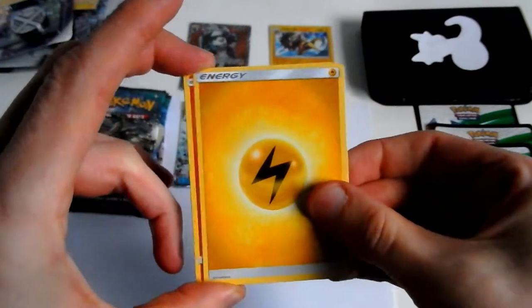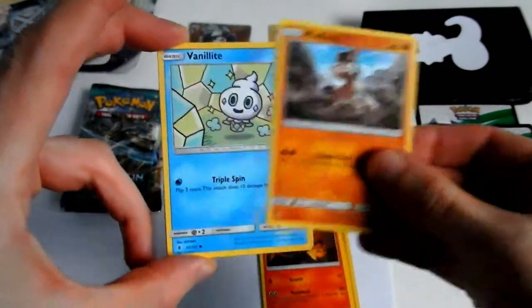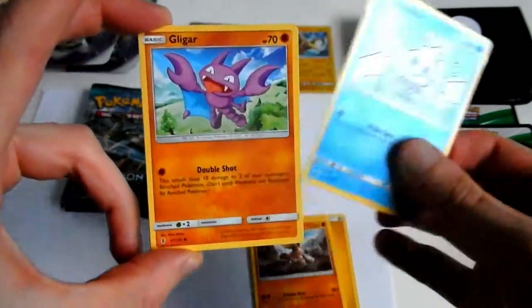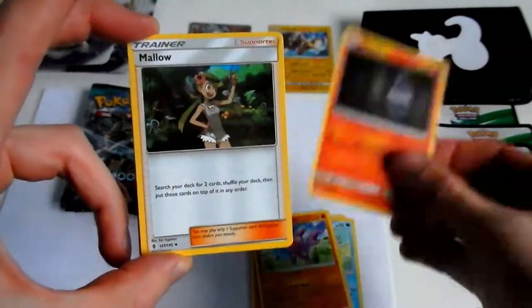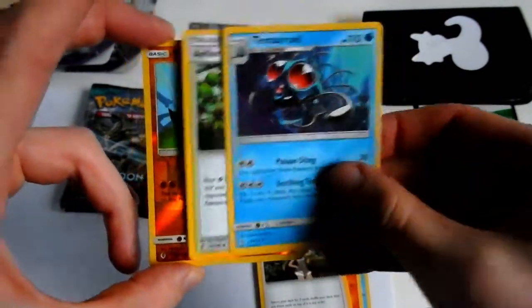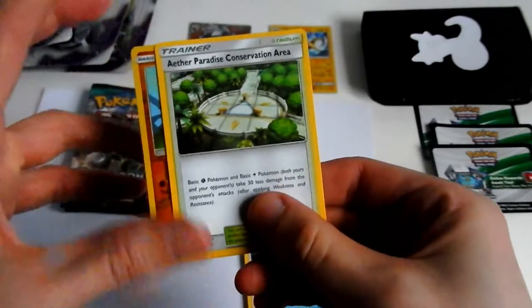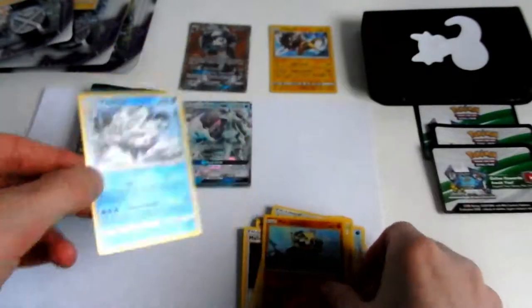Lightning Energy, Lightning Energy, Salandit, Wimpod, Fidelite, Gligar, Litwick, Mallow, Tentacruel, Aether Paradise Conservation Area, Pansage and Vanilluxe.